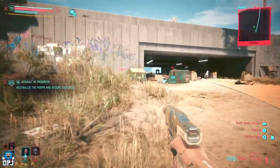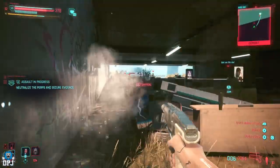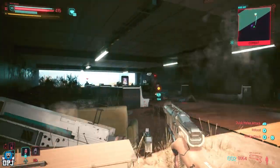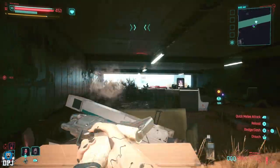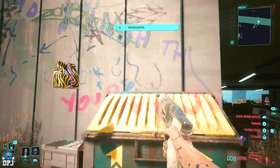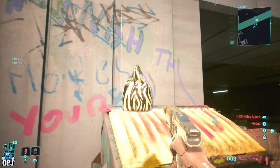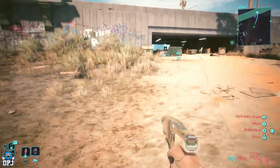So how does it work? Find a group of enemies where there's a container or car boot nearby that you can dump a body in. NCPD markers, gigs, side missions — anywhere which guarantees better loot would be smart to do this with. But it does kinda work wherever you can find one of these containers or car trunks and enemies nearby.